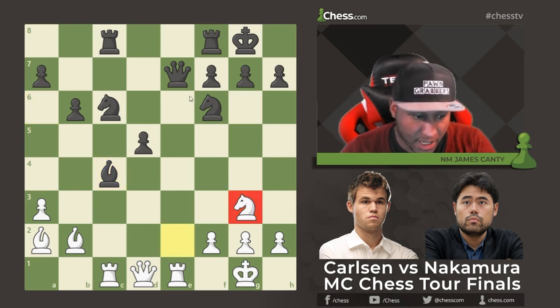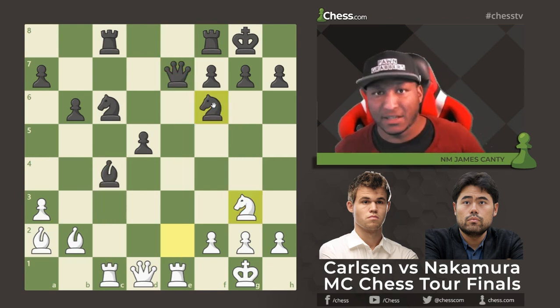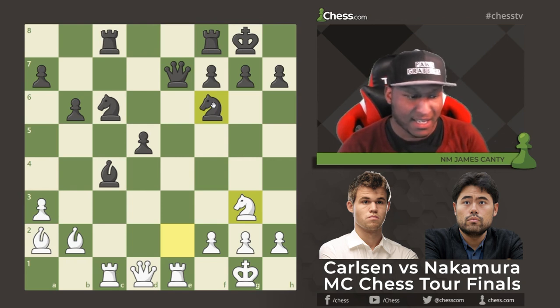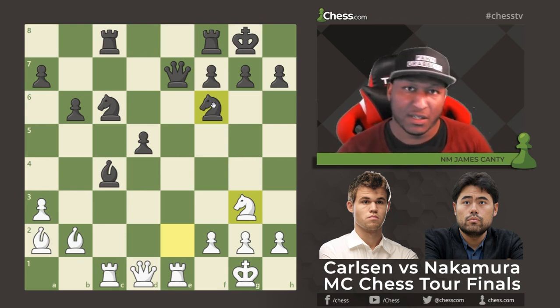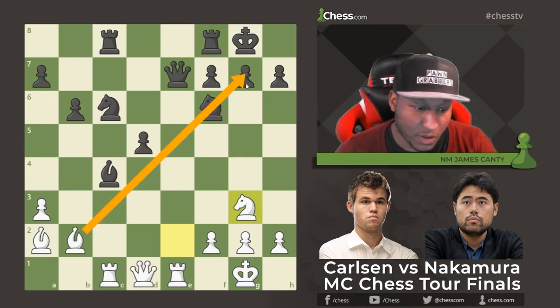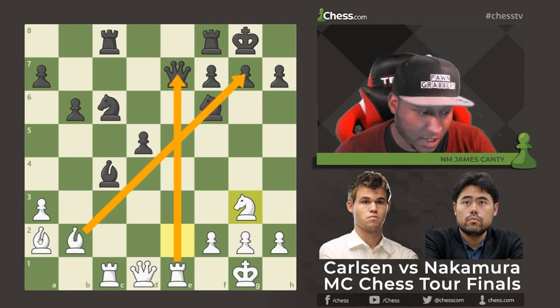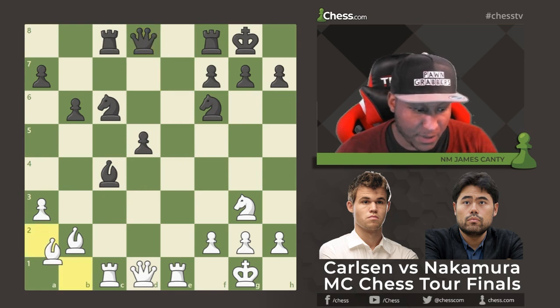Now comes the trouble: Knight to g3, attacking the queen. We can also get the pawn back whenever we like — f6 is hanging. This is an amazing pawn sacrifice for initiative. When you sacrifice for initiative and development, the pieces need to be harmonious, pointing in the right direction, working together. This bishop is doing great, this rook is active, and the other bishop may join in. Queen to d8 and the world champion plays Bishop to b1.